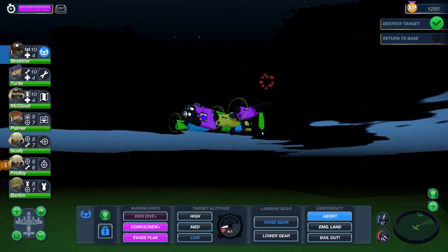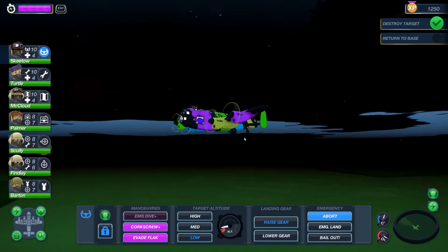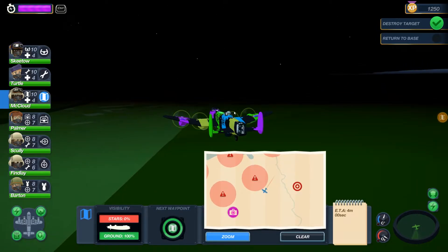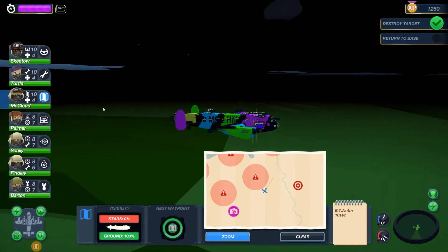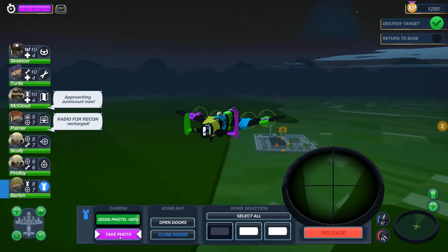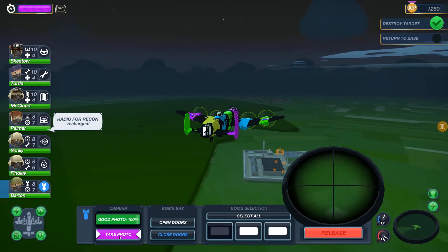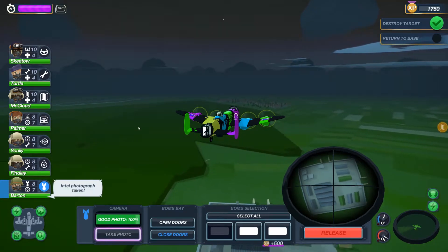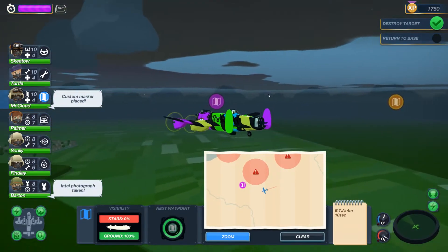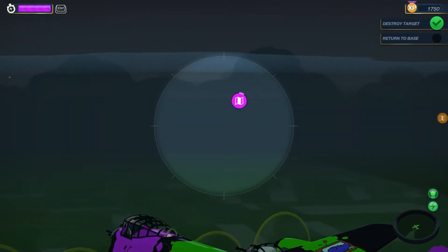For some reason we've not been fired on yet, and I wonder if we're just evading the enemy fighters perfectly. Because we were attacked by some but I don't think we even fired a shot back at them. So here we are, just about to get our recon photos. We've not been attacked by a single plane - not one. It's been quite a leisurely little jaunt through Germany. We've evaded the entire Luftwaffe.